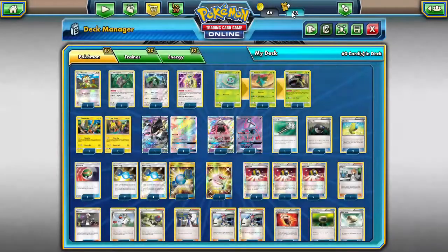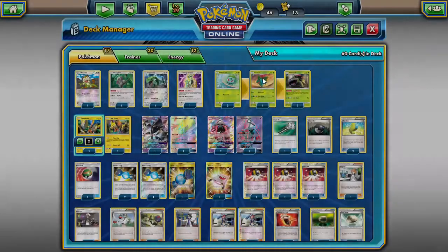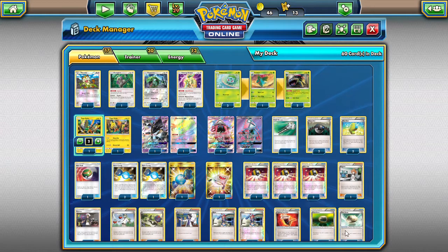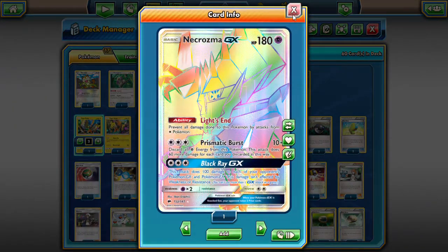For more spread damage, we have the promo Tapu Koko. This is basically a promo deck, trust me. Tapu Koko's Flying Flip does 20 damage to each of your opponent's Pokemon. What I love about this is that I can attach a Double Colorless Energy or a Grass energy to Tapu Koko when Venusaur is out. It's so easy to power up these guys — two Grass energies for Necrozma, one Grass energy for Tapu Koko.